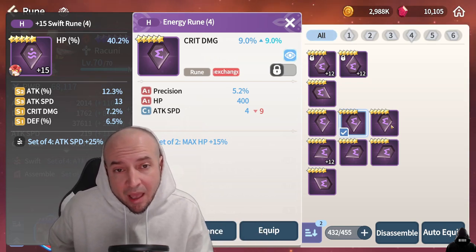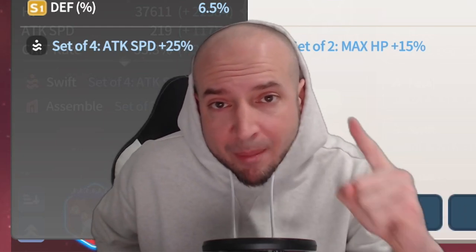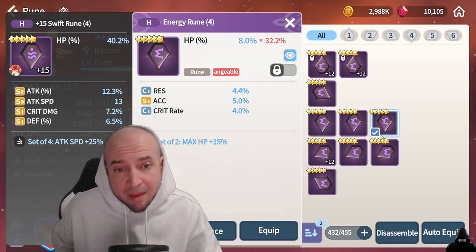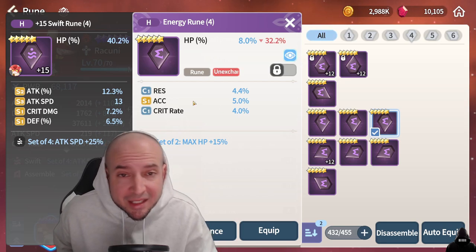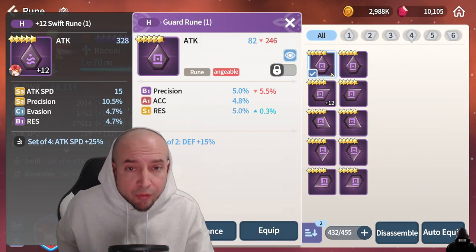You always have to consider the main stat, and whatever that is, you want the substats to correlate with it. Here's HP% main stat with pretty decent substats. If these two grades were higher I'd probably keep it, but I'm going to sell it.